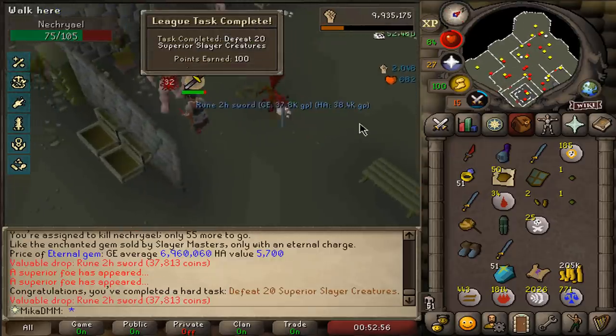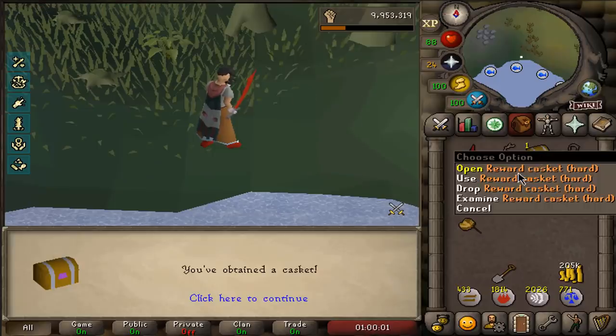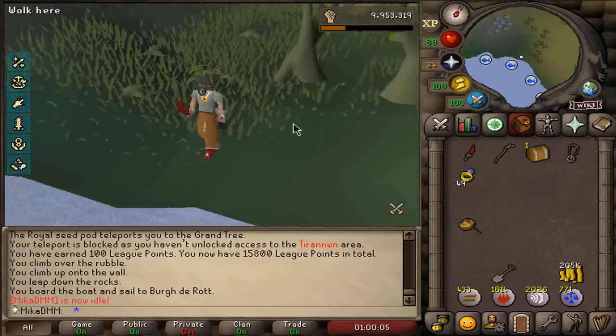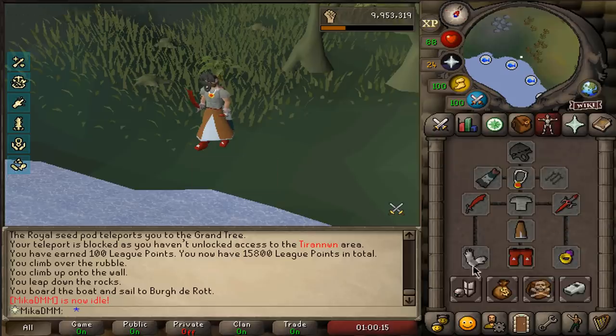50k XP again and 20 superior slayer creatures completed. We got a hard casket — it took me 18 clue scrolls to complete this second one. All I want is a black d'hide body, chaps, or any type of gloves. I think I got a coif last time. Vambraces would be solid because I'm using Karamja gloves.